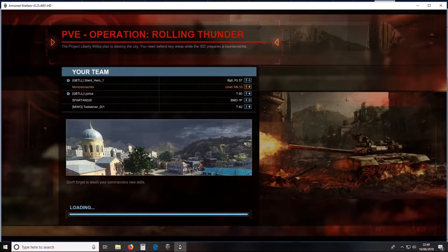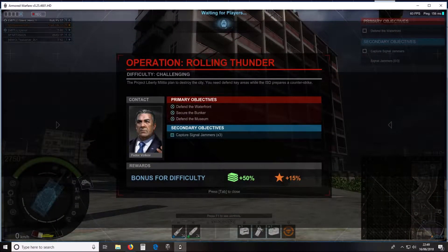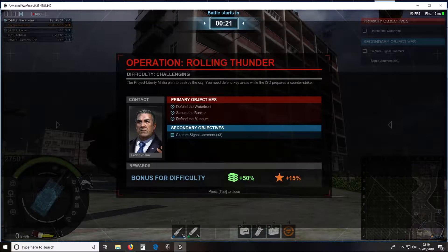At the bottom it says don't forget to teach your commanders new skills — that's because your commander levels up differently to all the tanks, and you can choose different skills which improve different parts of gameplay, like quicker reload or higher module damage. You've got to pick skills to match the strength of your tank. The crew is also a lot easier to skill up than in World of Tanks, which is quite nice — you can have a more effective tank.